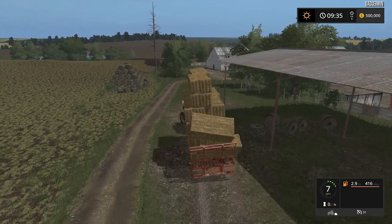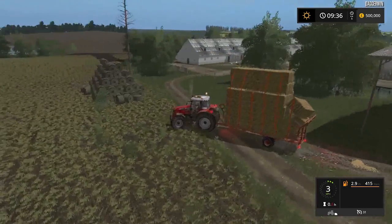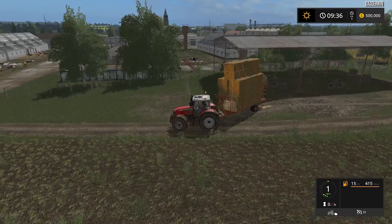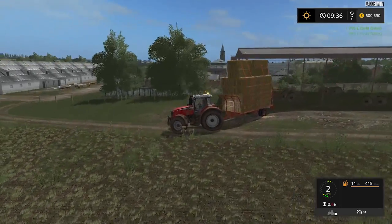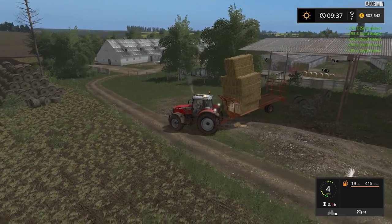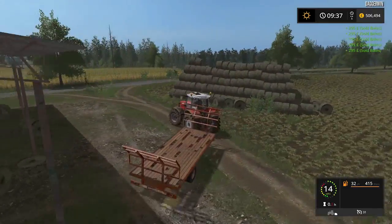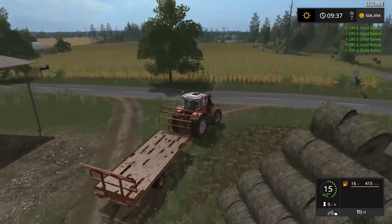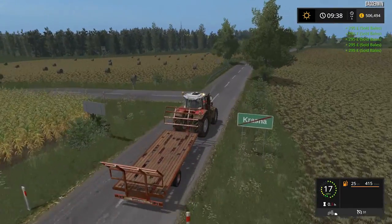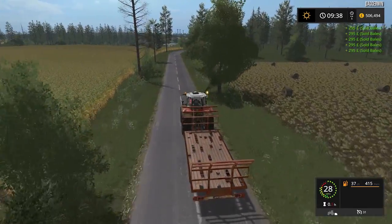It probably wouldn't be a bad thing if this thing did tip over into the sale point, but that would still be a bit tricky to get up again. Let me just try and reverse into there. Obviously it's very tall and it could hit the barn, although there should be a bit of clearance there. We'll take the straps off first. We now have an empty trailer - at least there is no risk of it tipping over. We're going to take this to the store, probably leave it there for the time being, and then swap it with the roller.